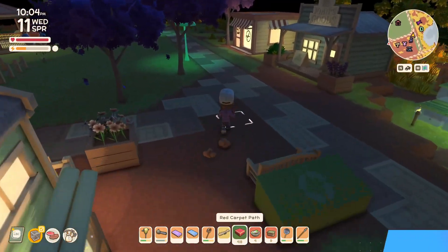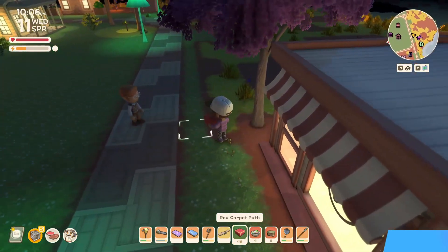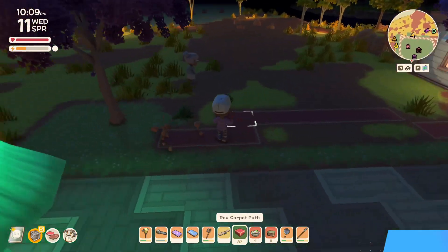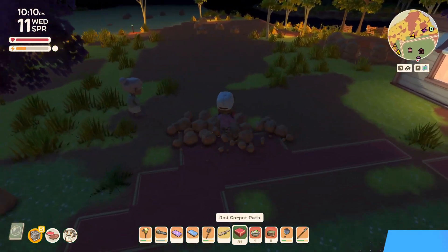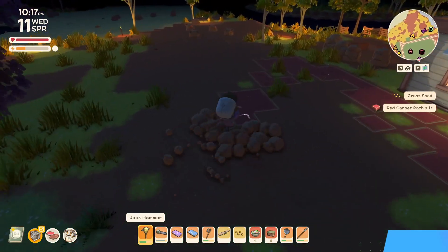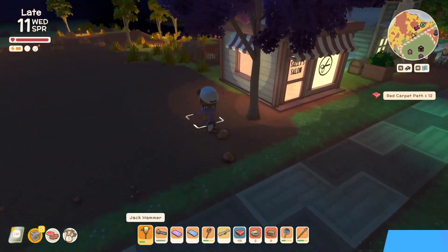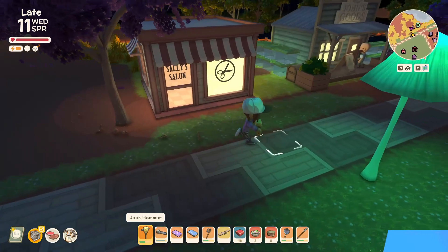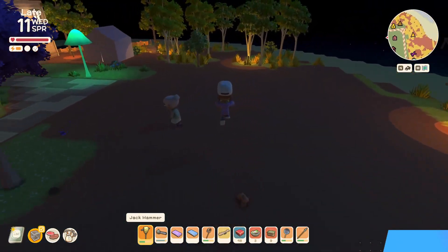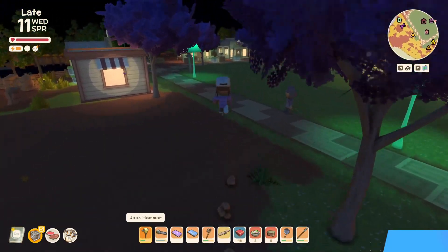Now before it gets late, I'm going to go and take up all of this grass. Sally's will still move in the morning, so I can't take it all up. But before flowers and stuff grow again, I'm going to take up all of this grass right here. I got all of this done before it got late, so that's pretty good. I can put down the fir grass because that doesn't take any energy - let me go grab that.